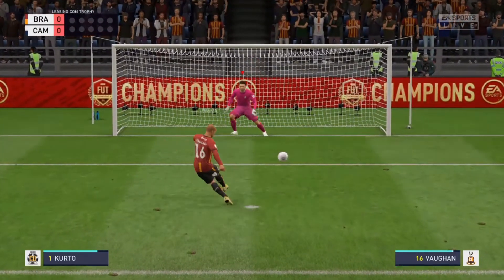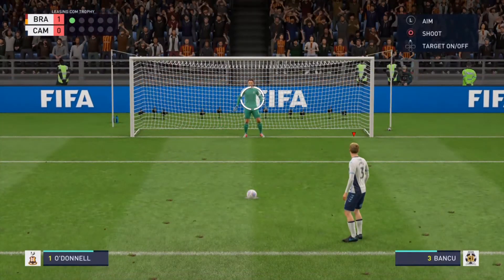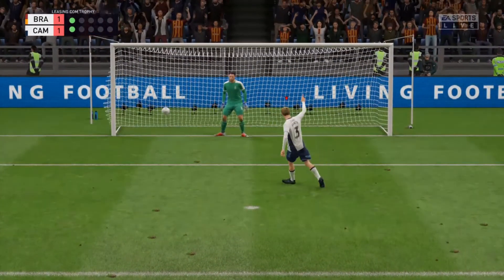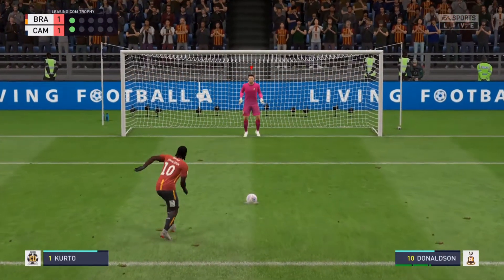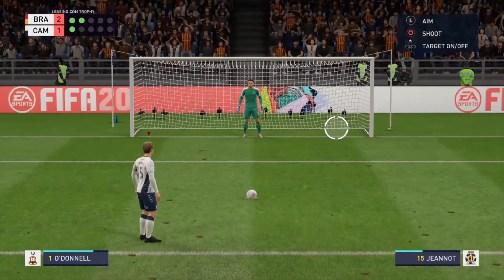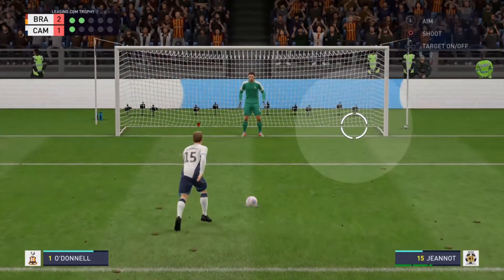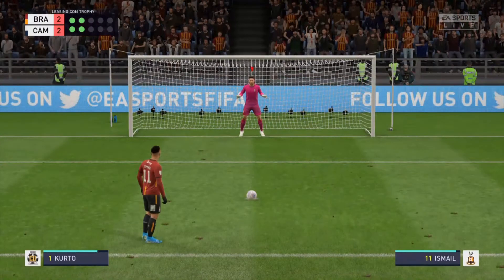Vaughn is the first to step up for Bradford and he sends Curto the wrong way, scoring to give them the first goal. Bancoo then steps up and scores. Next, Donaldson for Bradford City also sends Curto the wrong way, giving them the 2-1 advantage. Jannot then steps up and puts it in the bottom right corner, leveling things at 2-2.